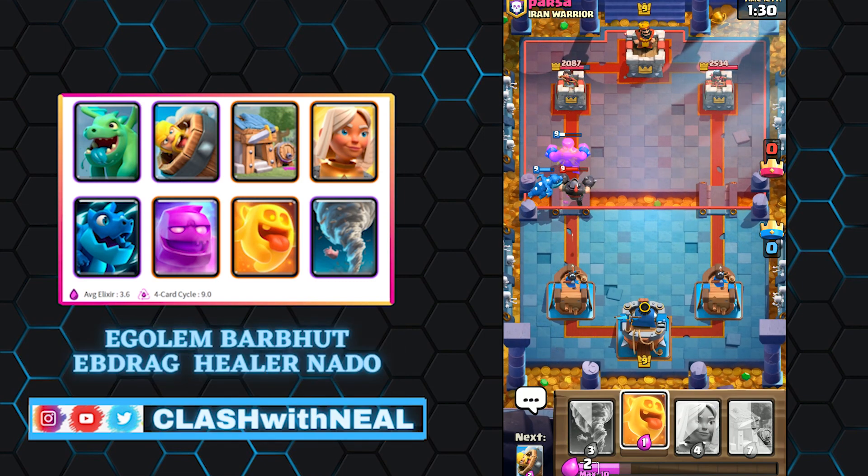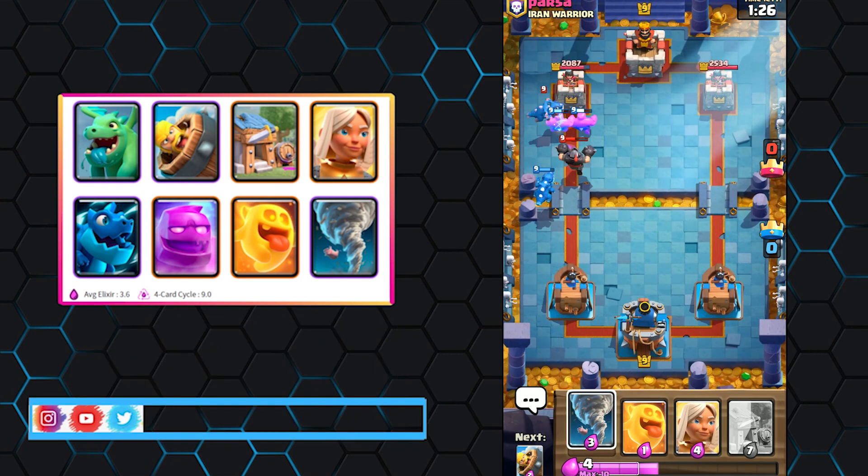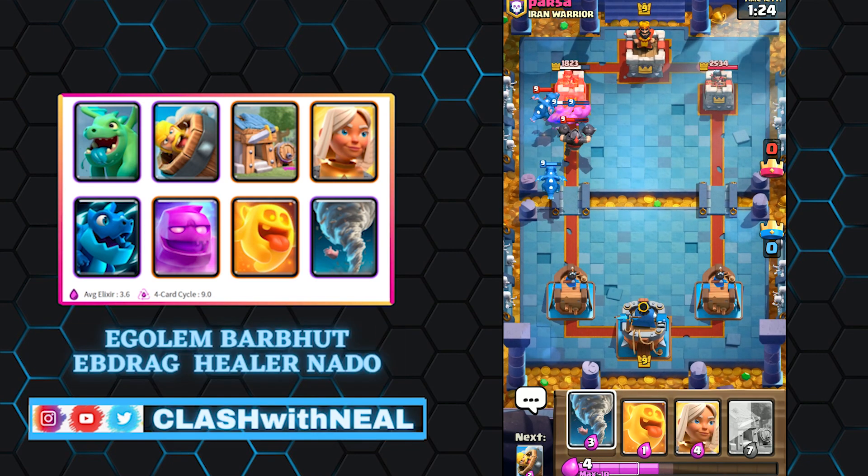So be more aggressive in double elixir. The best time to use the Elixir Golem is when your opponent spends too much on attack. Use the troops deployed in defense to your advantage by placing an Elixir Golem to tank. Very quickly you can find yourself with a very powerful push that your opponent can't stop.